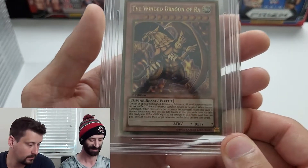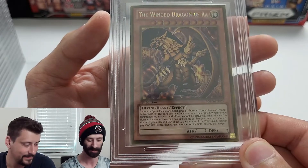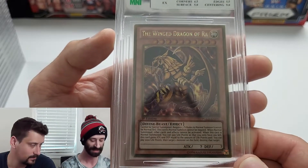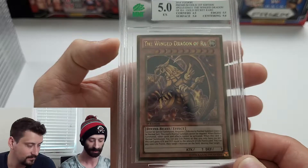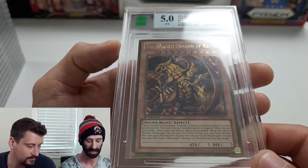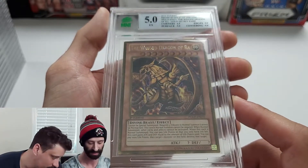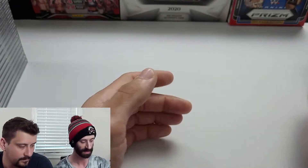Getting into some gold action — not the label, the card. This is a 2014 Premium Gold first edition Winged Dragon of Ra. It looks absolutely sick, but it came back at a 5 — almost everything was a five except the centering. The corners I can see were fairly bad, and the edges maybe didn't deserve 5.5, but centering was a nine. Everything else really let us down on that one.